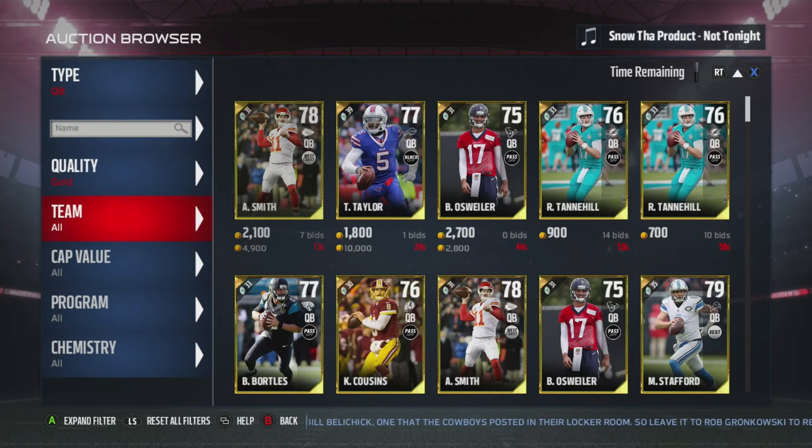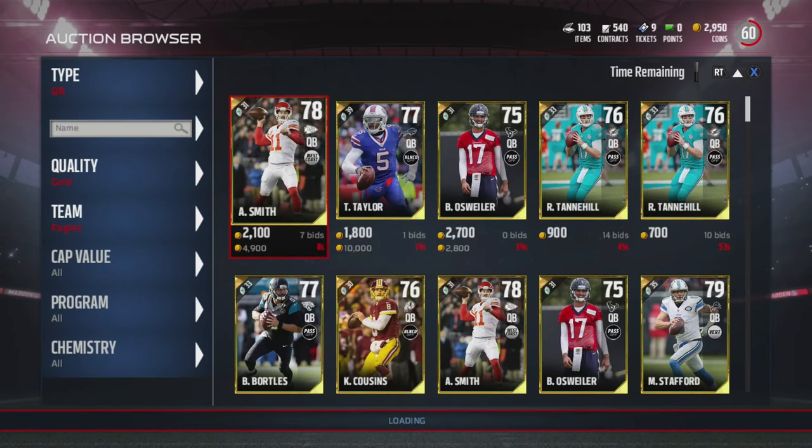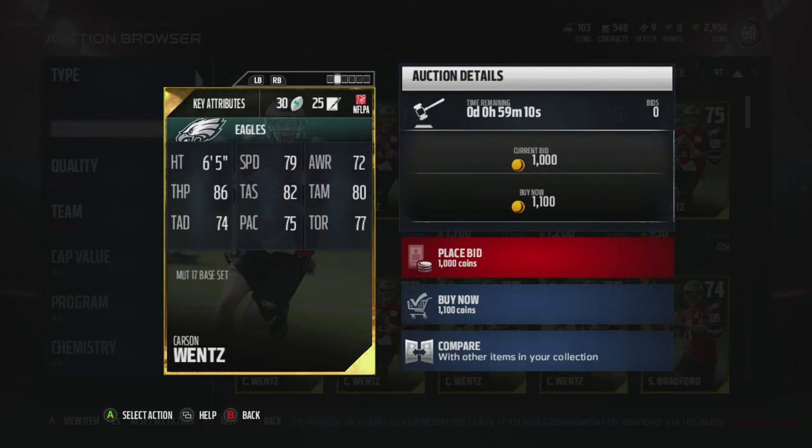Starting off, we will be looking at Carson Wentz. When it comes to speed quarterbacks, all you're going to want is the speed and at least decent accuracy, and that's what Carson Wentz gives you — 79 speed, 86 throw power, 82 throw short, and 80 throw middle.